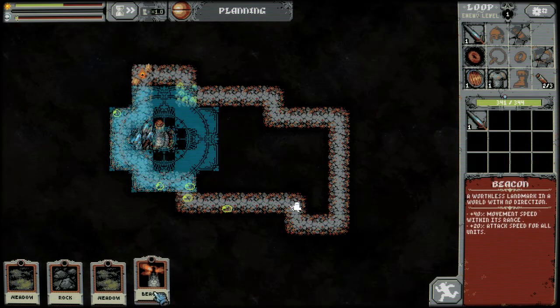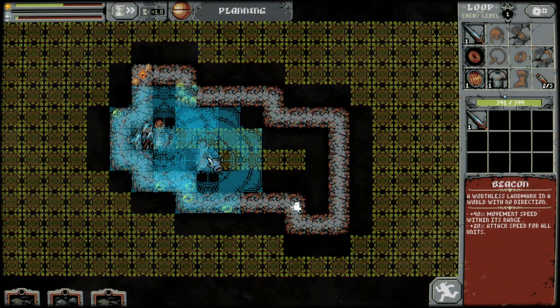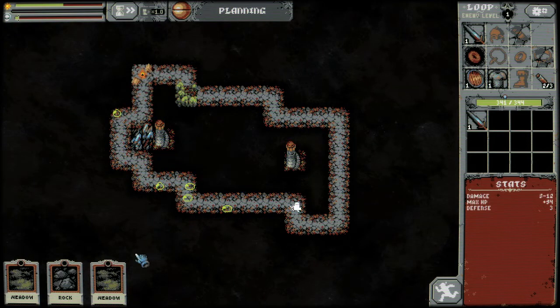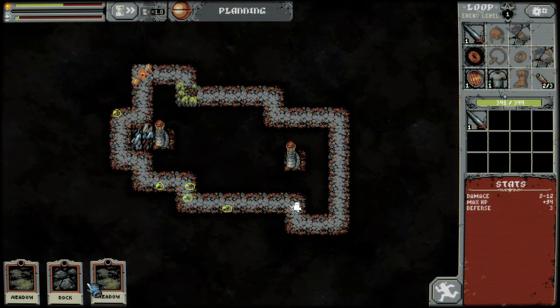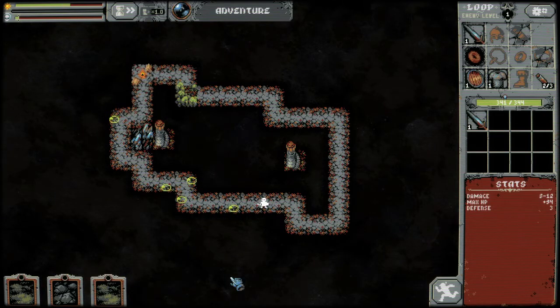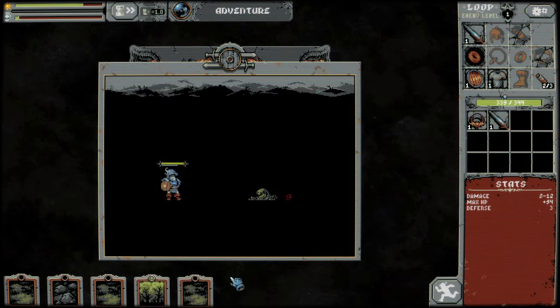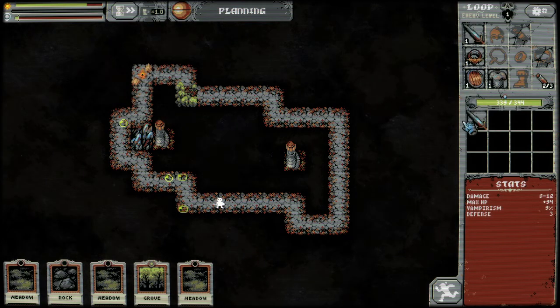There's our first actual tile that does something, other than the beacons here. That is a grove — that's going to spawn ratwolves, which are some of the best enemies to fight in my opinion. We're going to be fighting tons of them and building a huge grove up there. As you can see, now there's a little bit to the world; there's not just an empty loop. There's a couple things lying around, a couple landmarks. That ring is going to give us vampirism.